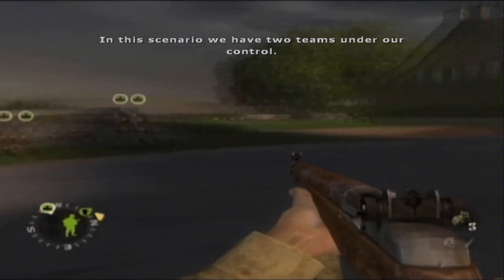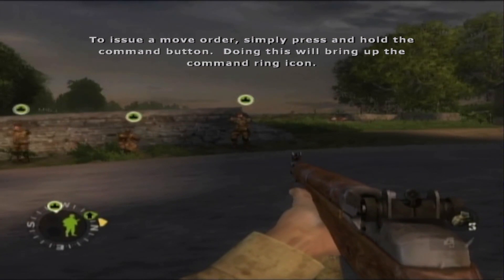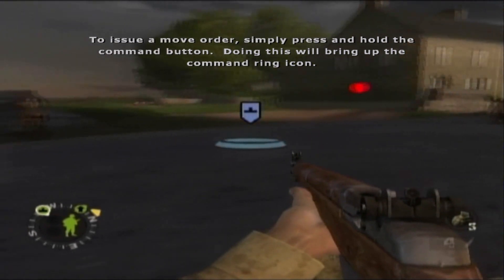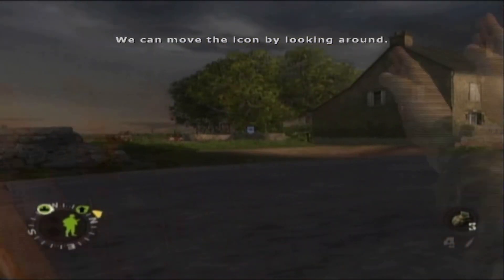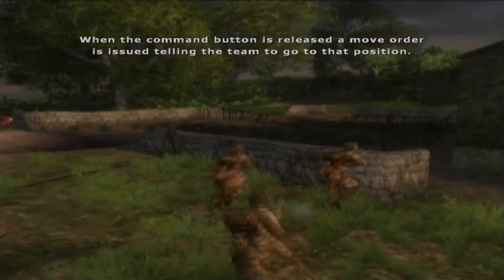In this scenario, we have two teams under our control. To issue a move order, simply press and hold the command button. Doing this will bring up the command ring icon. We can move the icon by looking around. When the command button is released, a move order is issued telling the team to go to that position.